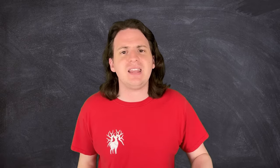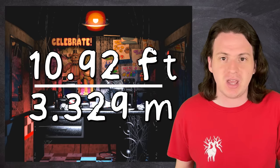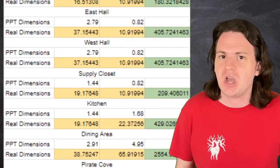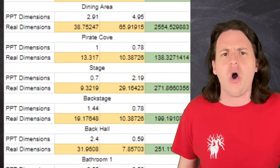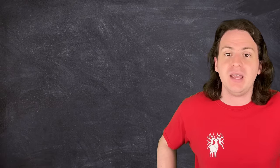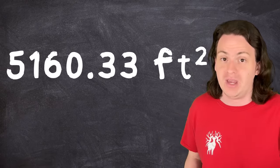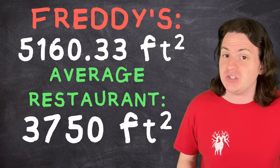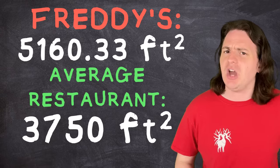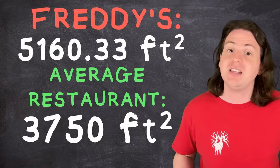Using that, we can find that the front wall of the security office is 10.92 feet, or 3.329 meters, across. Using some simple pixel measurements and proportions, we can find the area of every single room in the restaurant, and add them all together to find that the FNAF 1 building is 5,160.33 square feet. For reference, a typical restaurant is only upwards of 3,750 square feet, but Freddy's does need a lot of extra space for the stage and extra storage areas, so this number actually makes a lot of sense.